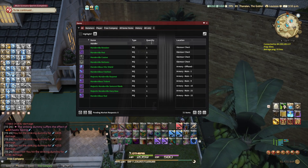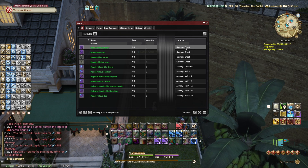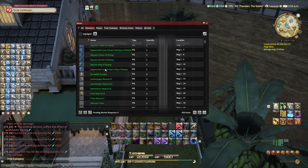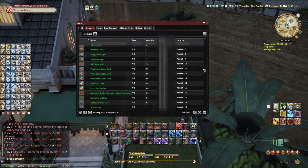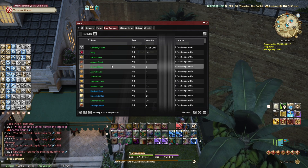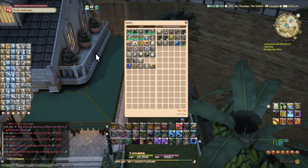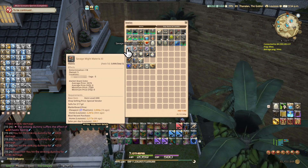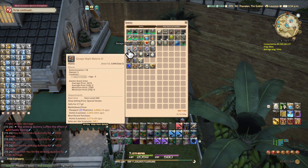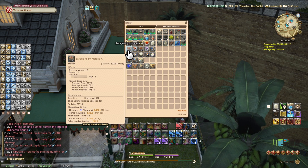It tells you the type — high quality or normal quality — how many you have, and which character you have it on. It tells you the exact location: in my glamour chest, and I can go and grab it. You also have instant access to your retainer's inventory, you can scroll through all of it, check everything on your player, in your free company chest. So this is extremely helpful for keeping track of where everything is, especially given how many items there are in this game. If you hover over an item, it tells you the location — useful if you need to collect materials for pentamelding.